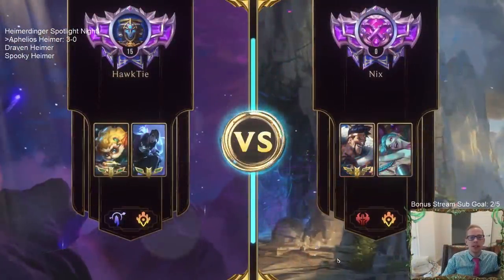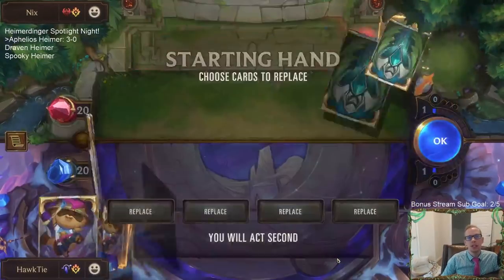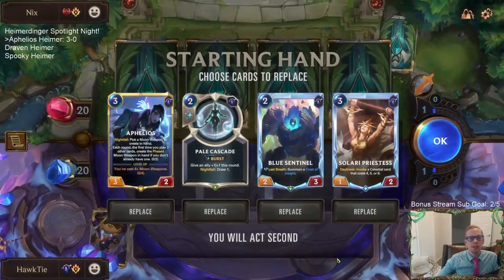Uh oh — okay, this is going to be a lot more difficult. Draven. Oh, Draven Jinx — not Draven Ezreal. Draven Jinx. Still difficult. Aphelios good for the late game, but then what are we doing? I probably mulligan these. Keep Aphelios? No, actually we probably mulligan Aphelios.